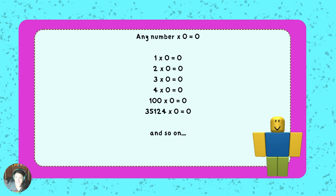Any number times zero equals zero. One times zero equals zero. Two times zero equals zero. Three times zero equals zero. A hundred times zero equals zero. Thirty-five thousand one hundred twenty-four times zero equals zero. And so on.